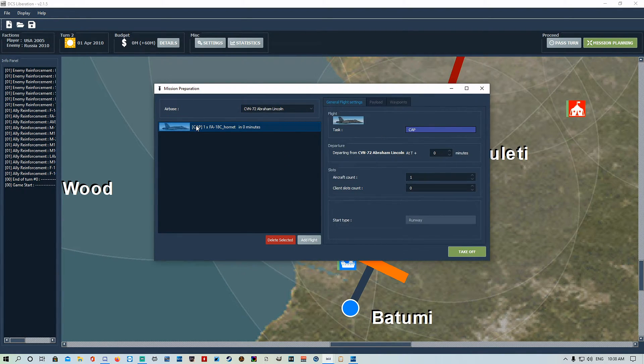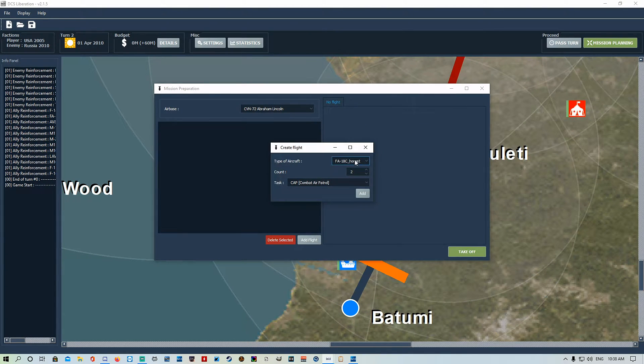Actually we'll switch this to SEAD - we'll take out that SAM site, the SA-11 is more pressing. If you're setting this up for yourself it doesn't really matter what task you put, but if you are assigning an AI aircraft to do it make sure you put the correct task as what you want them to do, otherwise it'll break stuff.